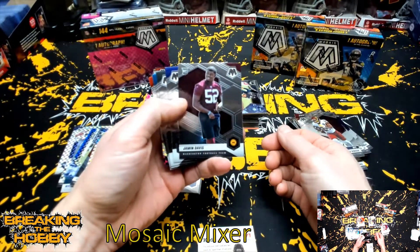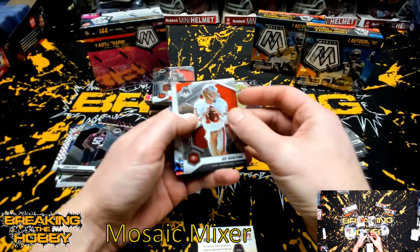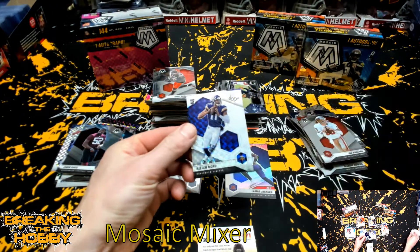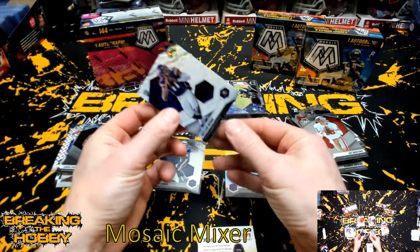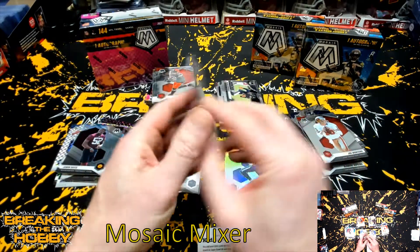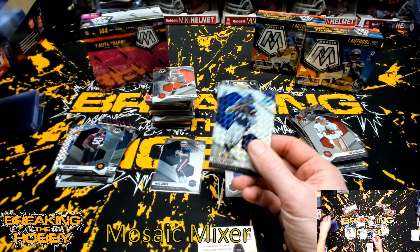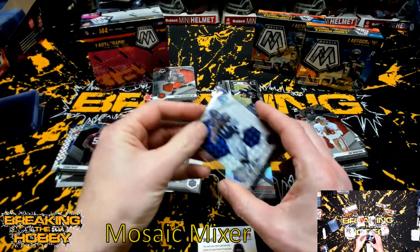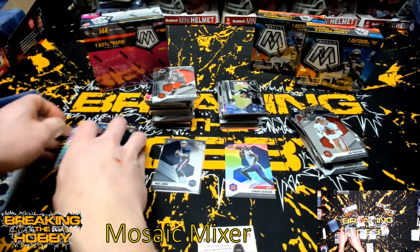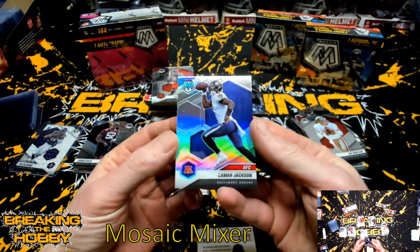Jamin Davis. And we have a white. How about a Kellen Mond — I think this is numbered to 30 or 35... numbered to 25. 3 of 25 for the Minnesota Vikings. That's a nice one; I don't know if he'll ever get some playing time. Got a Lamar Jackson silver — it's got a bunch of divots on it.